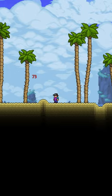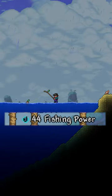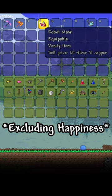The flesh reaver does the most damage out of all sand shark variants. Rain adds 20% to your fishing power. The robot mask sells for 60 silver.